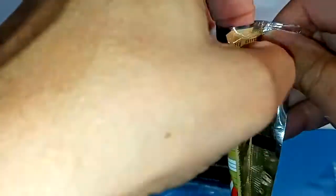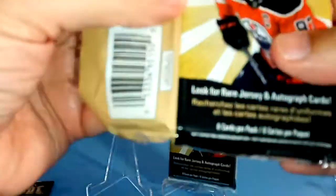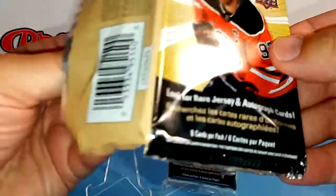The bonus for the hanger packs are short print orange slice variation cards. So that would be nice — if we found one of those with a Lafreniere or one of the decent rookies, I'm not going to be picky. So let's get started and open up the first pack. It says look for rare jerseys and autograph cards.